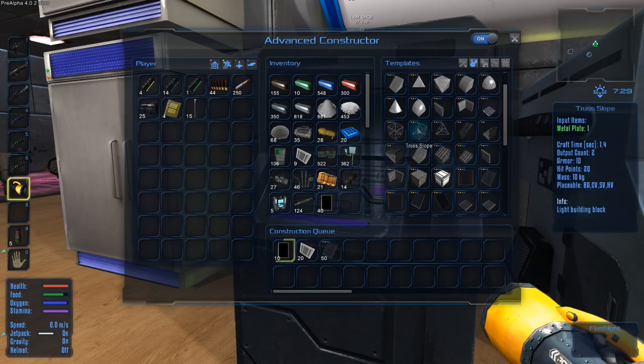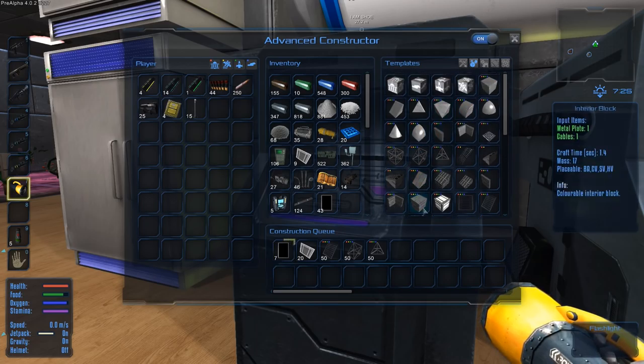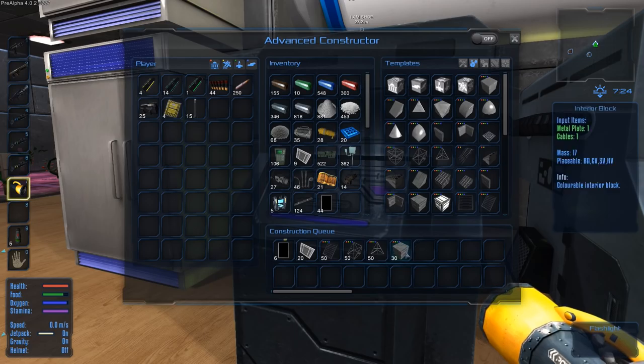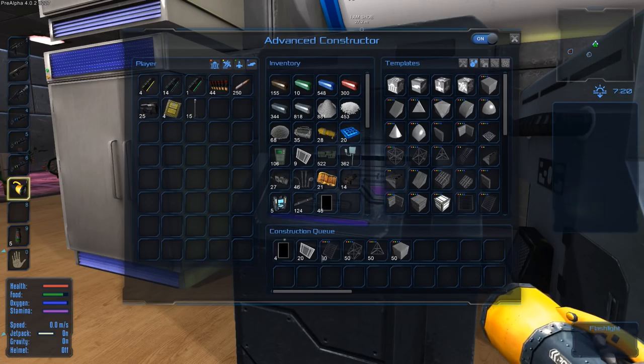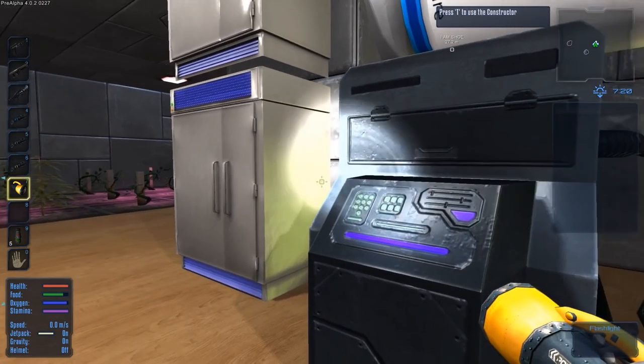50 should be enough to start. We're going to make a few more sets. While we're at it, why not make another set — oh, that's interior blocks, we don't want interior blocks, we want external blocks. Okay, I don't think I need any of those actually, I'm going to mainly use these but we'll see.